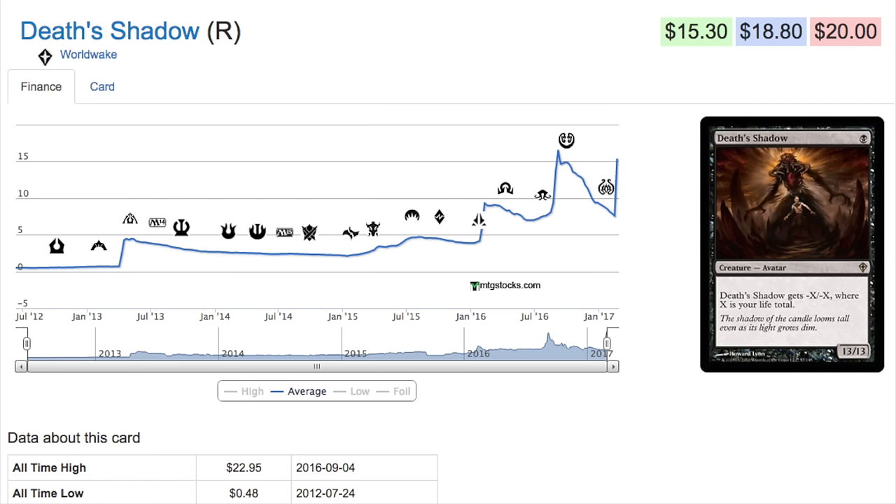Then it goes up in price a little bit at Dragon Maze because it's seeing play in a tier four deck. I remember seeing the deck and saying it's not any good. The deck resembles what it resembles today, which is an aggro build where you're going to lose a ton of life from the shocks and the fetches. Then it just dips back down to around four and a half dollars.